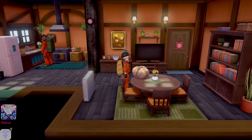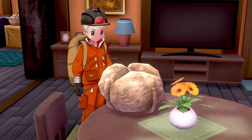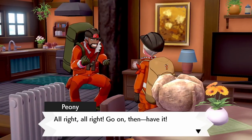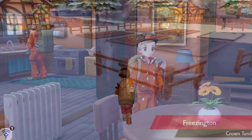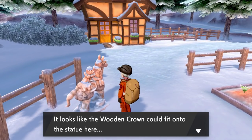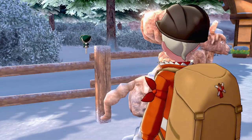The first thing to do when you're in Peony's hut is to go and grab the stone crown that is on the table. Peony will argue with you, saying that it's his pillow, but he will eventually give in and let you take it. From here, go out to the statue in Freezington village and place the crown on top of the Calyrex statue. This will trigger Calyrex to appear in the village, and then you go on to battle it.